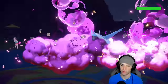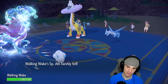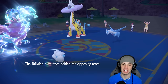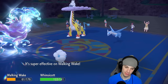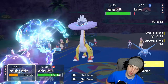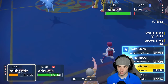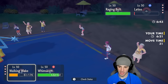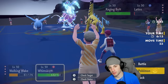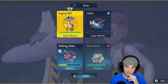So I could potentially take this out before it even sets up Tailwind. I'm probably going to go Tailwind for Tailwind and see what Raging Bolt wants to do — maybe set up Calm Mind, which could get a little scary. It goes for E-Web. I could just sacrifice Walking Wake, pop a Sunny Day, and go for a Draco Meteor. Or do I swap? I'm going to bring in Iron Hands here and save Walking Wake — it's a rather fast Pokémon. I'm going to Moon Blast the Raging Bolt.